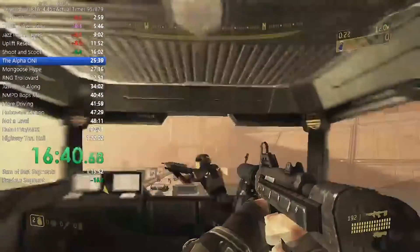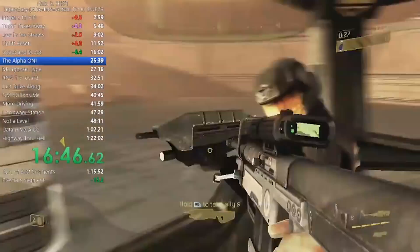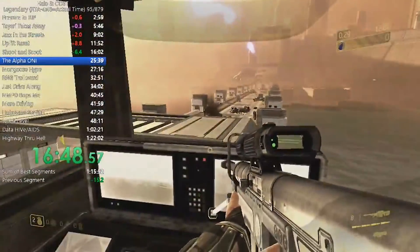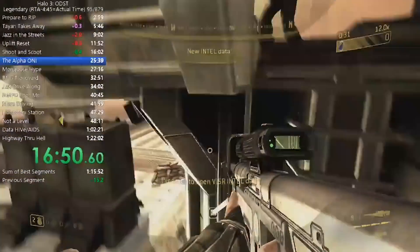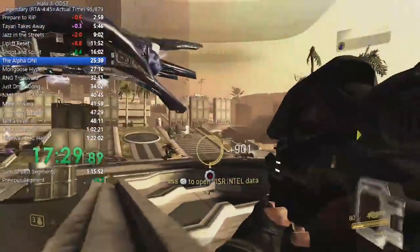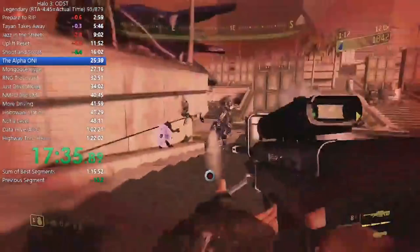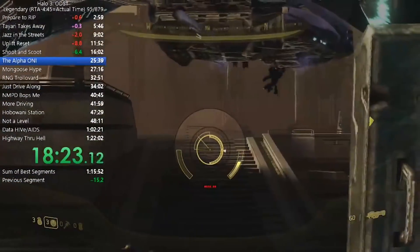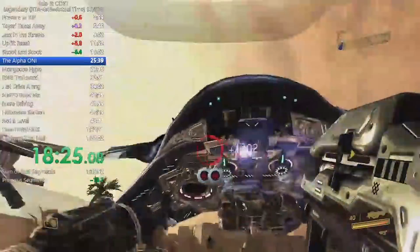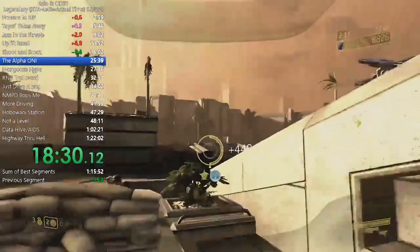Next, we go on to Oni Alpha Site. The main strategy is to get up to the tower to trigger the bridge part as fast as possible. There's an NPC in the tower that can get in the way, so it's best to push him aside. Going into the next open area there are some hunters, and prioritizing them helps a lot. Saving that Spartan Laser from earlier is pretty useful here to take out the bigger enemies and help the game load next sequences faster.